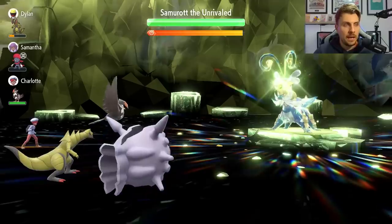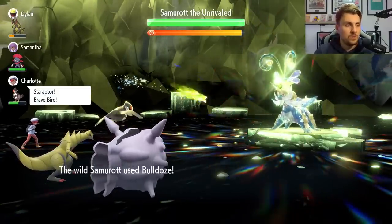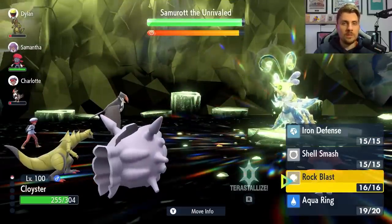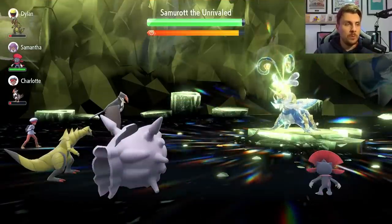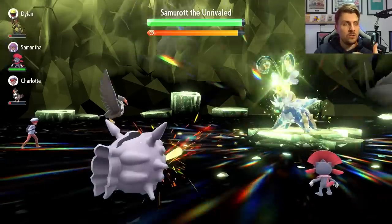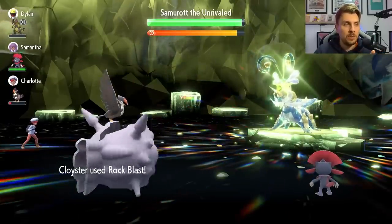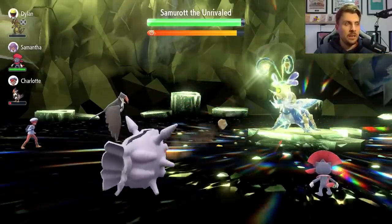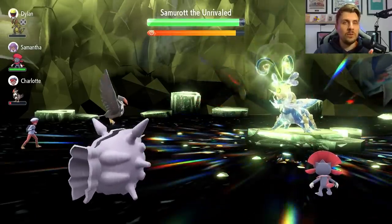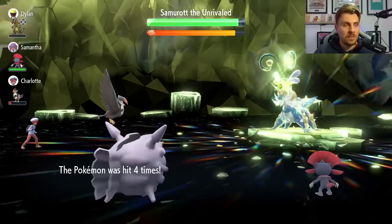You'll see Megahorn come out from Samurai, it will hit us, normally followed up by Bulldoze as well, but we get Aqua Ring off — that'll help us tick up HP throughout the match, which is really useful. Next, go for Rock Blast. Don't worry about setting up yet, because Samurai is going to put its screens up pretty quickly and will nullify all your stat boosts. Use this time to chip away at its HP while you have the opportunity.